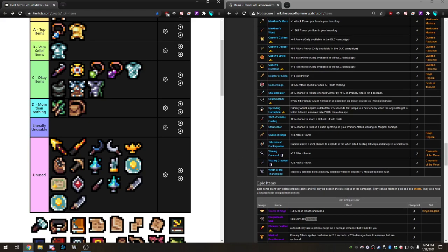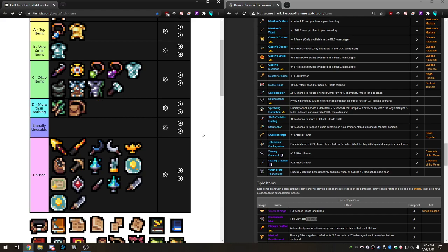Stormcaller has a 10% chance to release a chain lightning on primary attack dealing 30 magic damage. It's interesting because it works with your primary but the damage is a skill, so it scales off skill power. You kind of want a character that's in between. It's solid but I wouldn't say really solid. I'll put it in Okay — if it scaled with attack power it would be insane, but as it stands it's just okay.